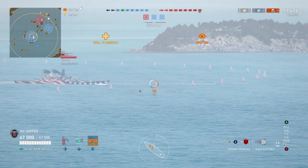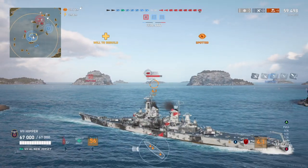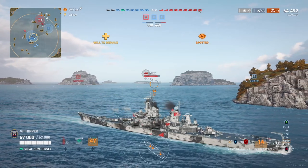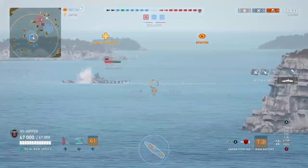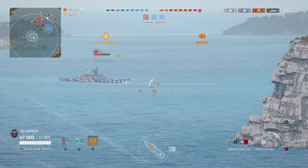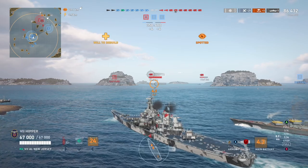I never give up because you could always be in for a good fun match. No citadel there on the Iowa — a little bit weird. We readjust the aim and give it another shot, because citadels are what you want with New Jersey — 20% extra damage. We get one, but only one. Still, instead of doing 10,000 damage you'll be doing 12,000 damage, which is of course nothing to ignore.